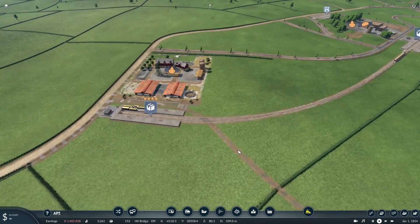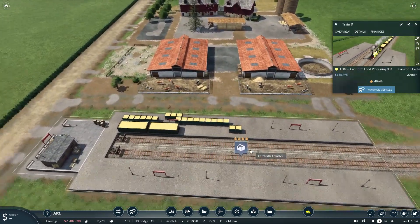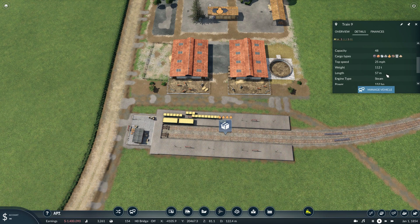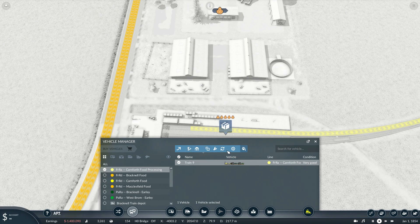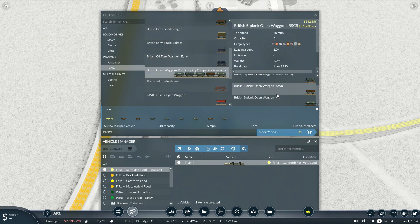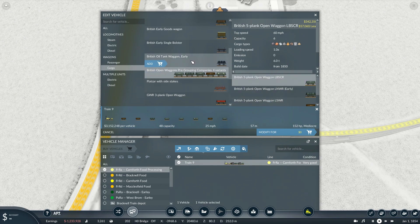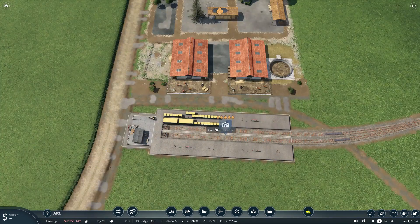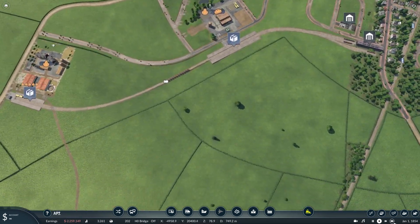We haven't thought this part through just yet, so we're going to focus on this section. We've got food to-ing and fro-ing — it is maybe piling up a little bit more than I'd like. How big is this particular train? It is 57 meters and we have an 80 meter station. I'm going to change the train. If I go ahead and edit this train, go to cargo and start adding in a few more wagons — British oil tank wagons. Let's buy three. Still says mediocre, 75 meters — that should help just a little bit more.